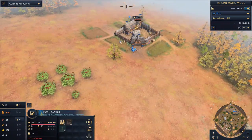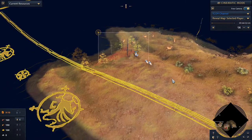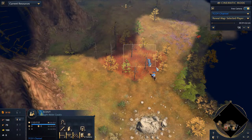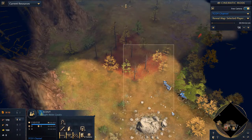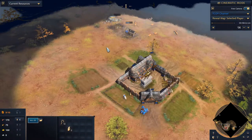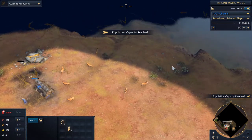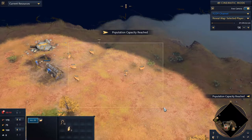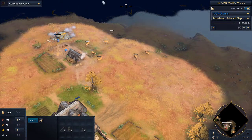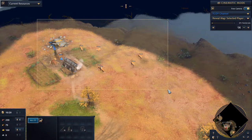I did start with a double scout — my first scout's out this side, my second scout's out this side — just to make sure as French I'm not running around or having to reinvest a lot of early wood into farms. Because if you have a bigger open flat map, this forward deer food might seem safe, but it's very easily raided, and it's right next to the gold.